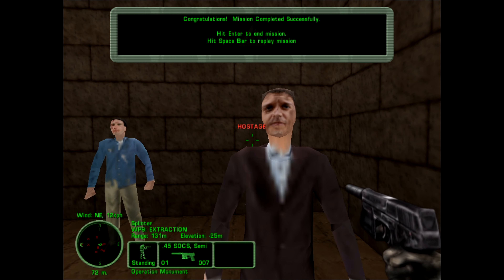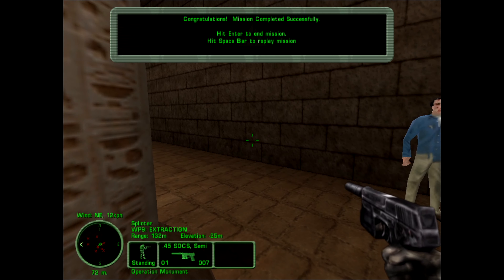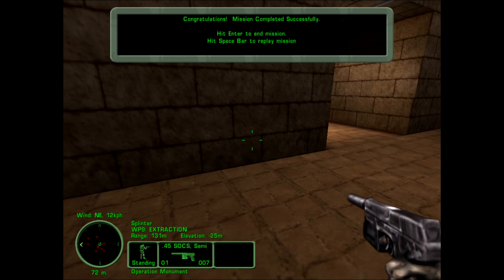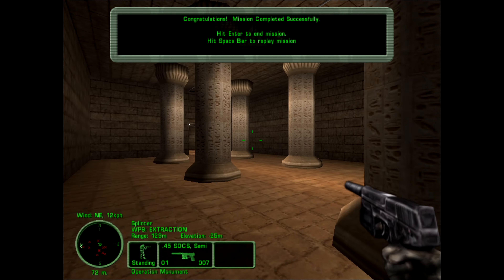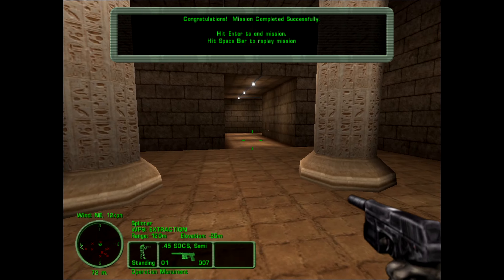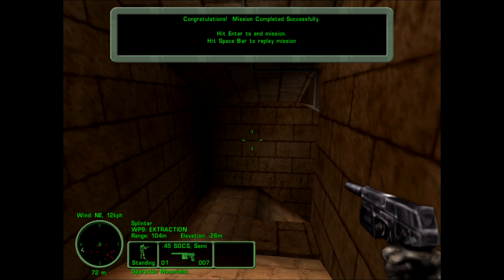They've been beaten up pretty bad. King Six, this is Gaskat — I found the hostages. Roger that. Black Widow is inbound. All right. So now we can get out of here and see if Black Widow actually does anything or not.